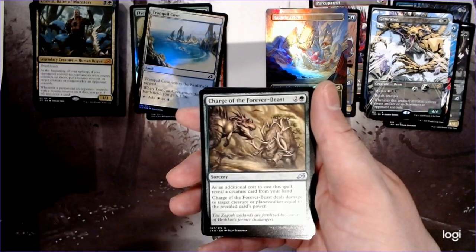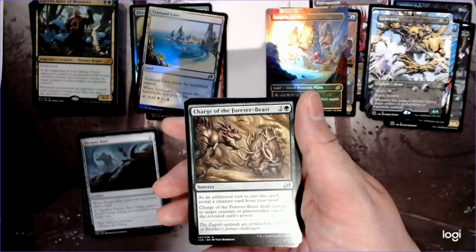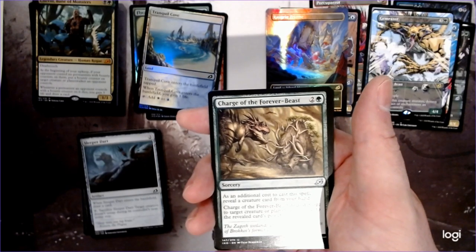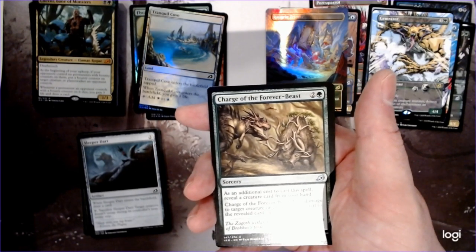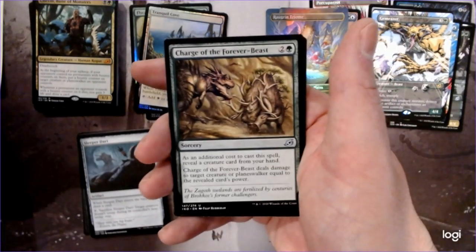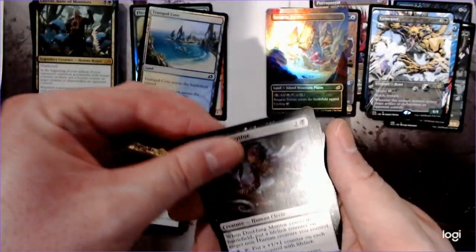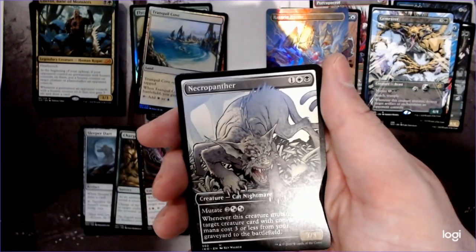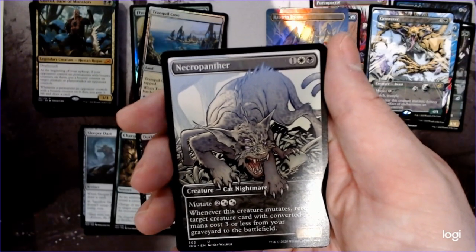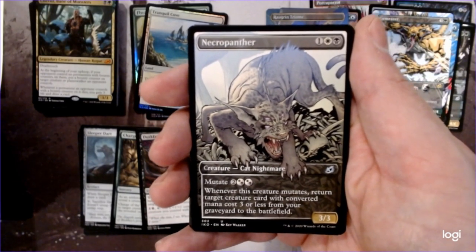Charge of the Forever Beast — reveal a creature card, deals damage to a creature or player equal to that creature's power. The cool thing about this is it doesn't require the creature to be in play, which is a huge deal, because there are some cards that allow you to deal damage equal to a creature you control. The drawback obviously is that it can only hit creatures or Planeswalkers. Necropanther — look at that, just sitting on all those bones. I don't know who he's returning from your graveyard if he's got all the bones there, but maybe he's scavenging looking for somebody to bring back.